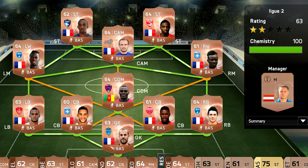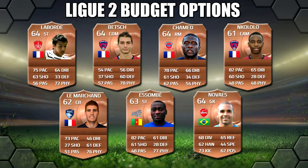We'll show you the other options as well, just in case some are being price fixed. You should be able to get these all for around 150 on open bid or 200 buy it now. At goalkeeper we've got Noves, centre back we've got Le Marchand, CDM we've got Betch, striker we've got Laborde, CAM we've got Encololo, and at right midfield we've got Chamed — just a quick look at alternatives in case the main picks are too pricey.